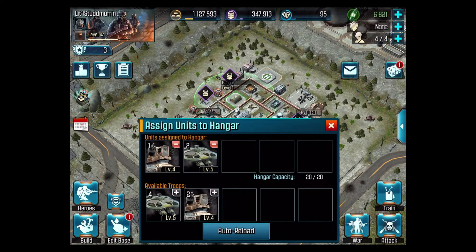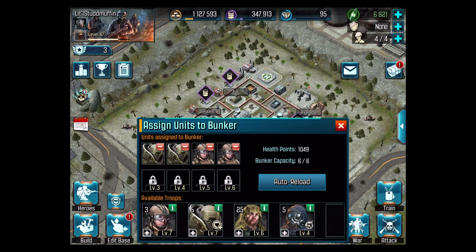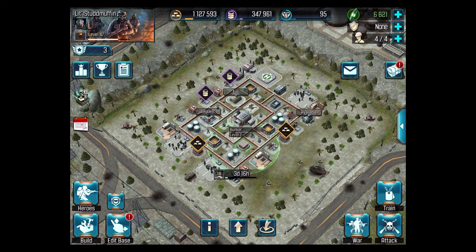We put troops in our hangar and in our bunker, and also to give to our other account. But for attacking other bases, we only need the assault guy, the juggernaut, and the wallbreaker.